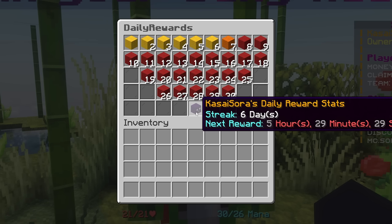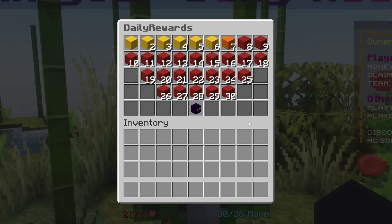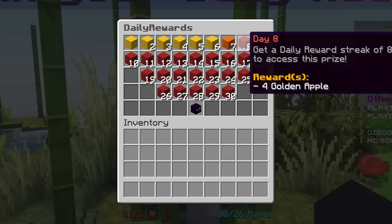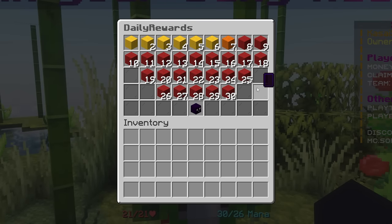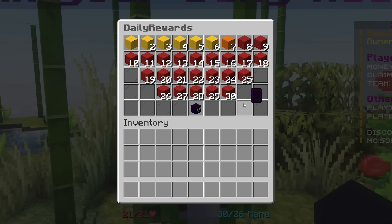That brings us to Daily Rewards Plus — a plugin that allows you to add daily rewards to your Minecraft server. It is fully customizable, so for every single day you can set whatever reward you want. You can also customize the blocks it shows. Already claimed rewards are shown, along with upcoming ones. This is a great system to encourage players to log in every day. There's even a permission you can add to a group like VIP that prevents their streak from resetting when they miss a day.